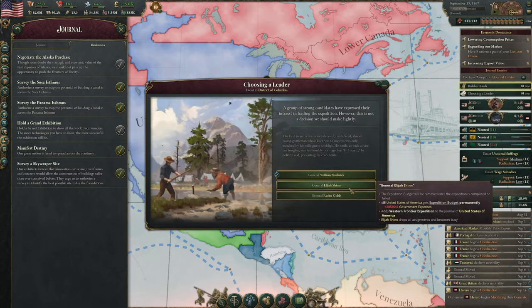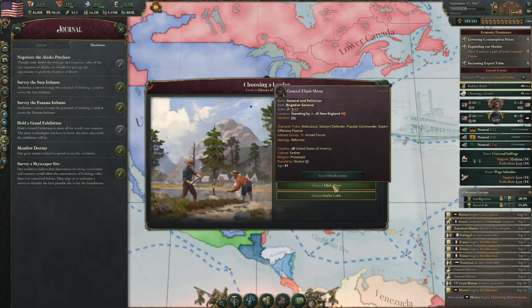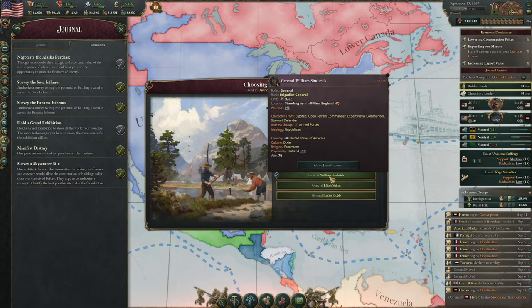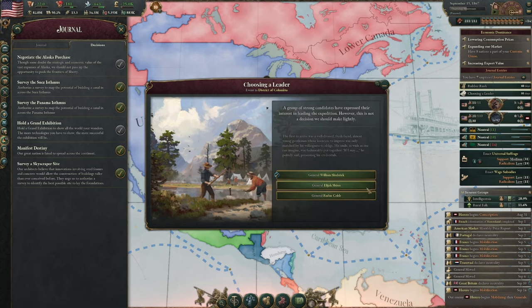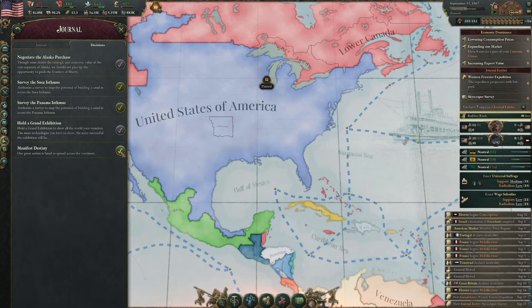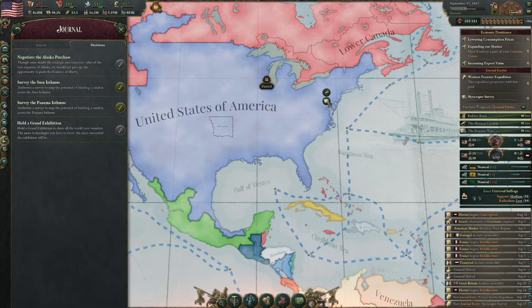This costs 20,000. I want the explorer ones — whatever, we'll just choose whoever. Let's survey a skyscraper place as well, and let's also press the manifest destiny.